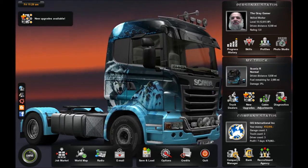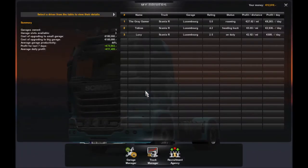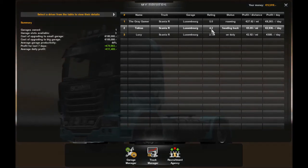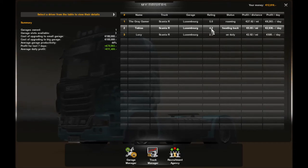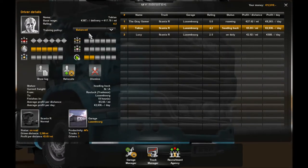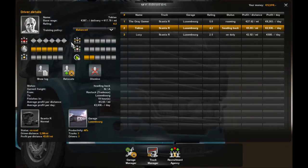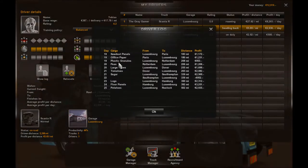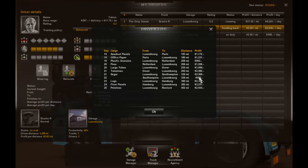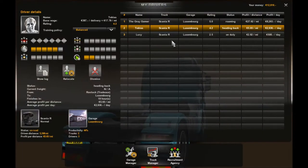Let's take a quick look at our company and check in on my drivers. I've got Tobias at a 4.2 rating. I had him on long haul but now I've switched him back to balanced so he can start balancing out a little bit. He's been bringing in pretty good money — he did miss one load but he's been doing pretty good overall, so we can't complain about Tobias.